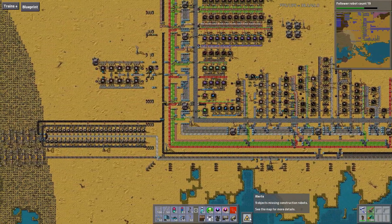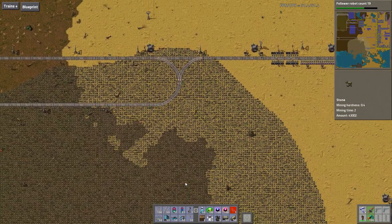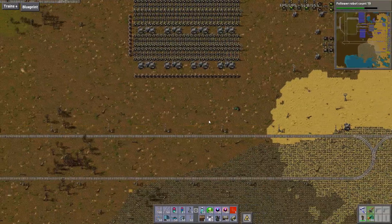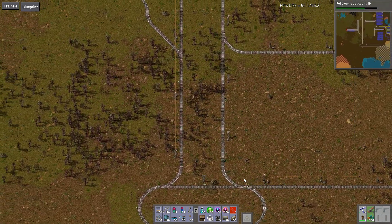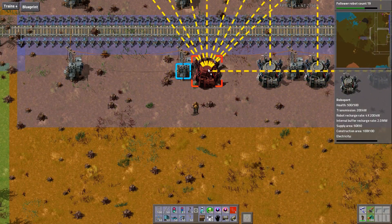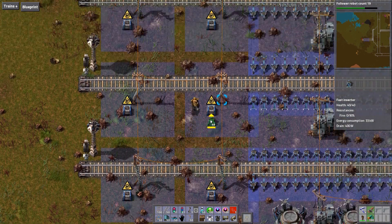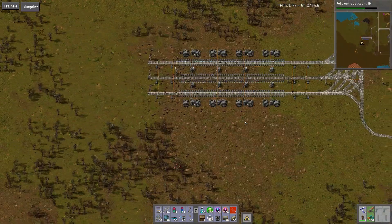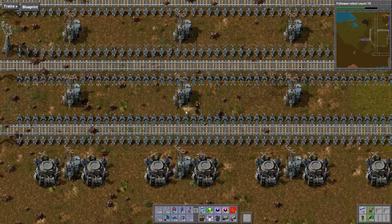All right, I'll take a couple extra of those. A behemoth came to attack me from the south. Okay, what are we missing now? So now we have the network, more or less, put together. These guys don't have any power — now you have power. This will be a beautiful iron station.